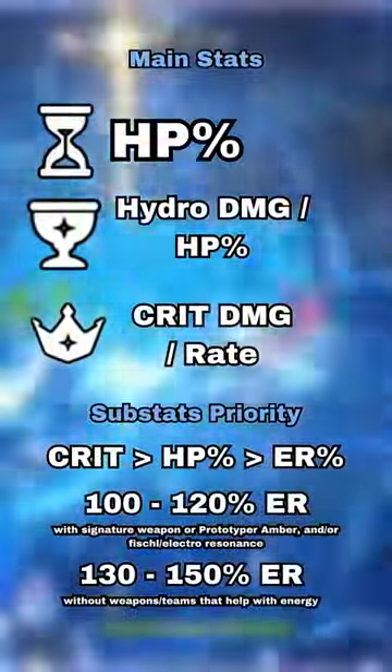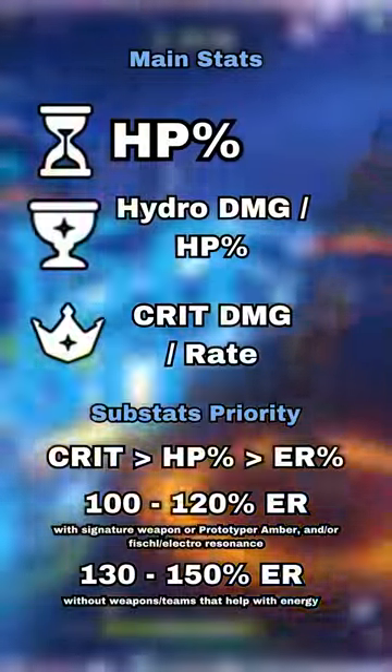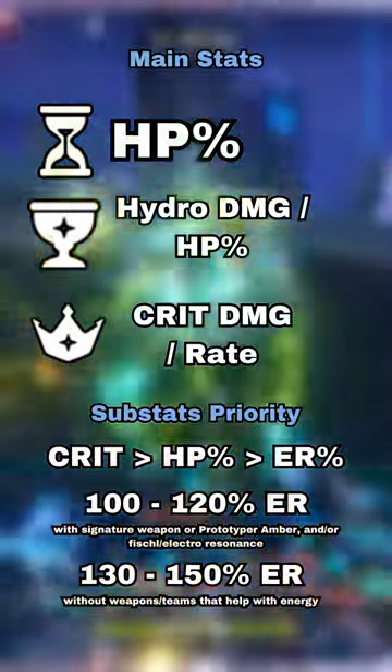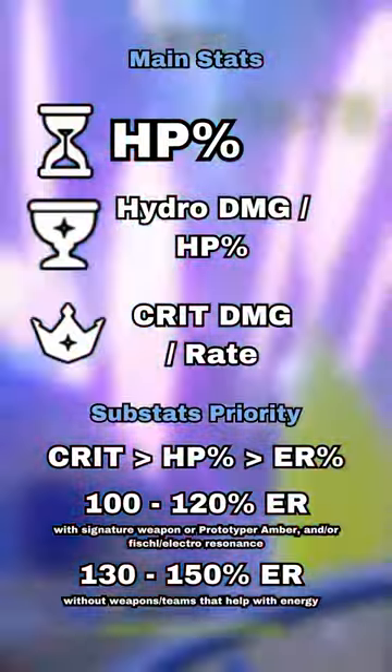Use HP for your sands and HP or Hydro damage for your goblet. The circlet should be crit damage, but crit rate can be an option if you don't have the 4-piece Marechaussee set. Please pause to read the substat priority and energy recharge requirement.